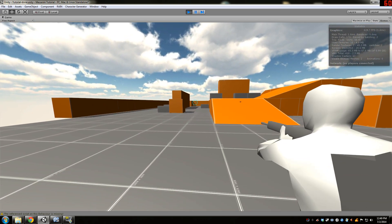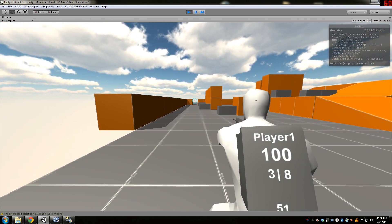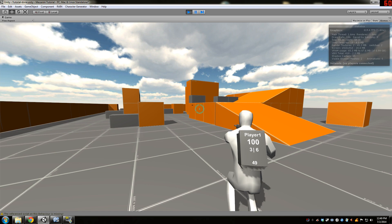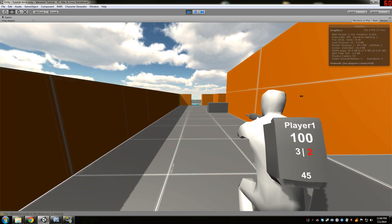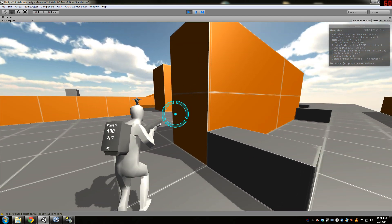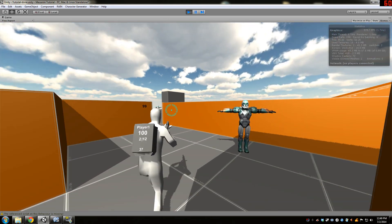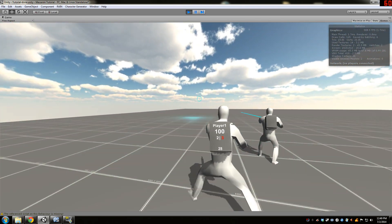The bullet is just a prefab with a point light and a line renderer attached to it. I threw together a nighttime map — not going to show it yet because it's not finished — but it looks really badass with these lasers going through. You might be able to hear the reverb zone in the background, which I'm just toying around with. I'll also show the magazine turning red when you're running out of ammo.